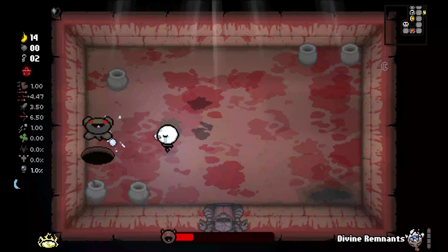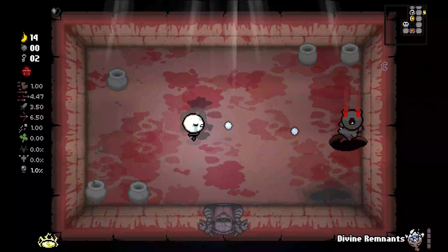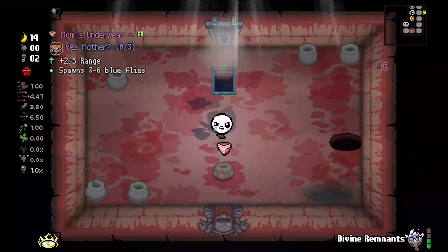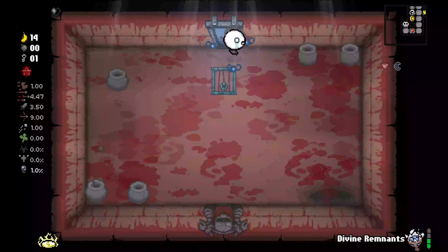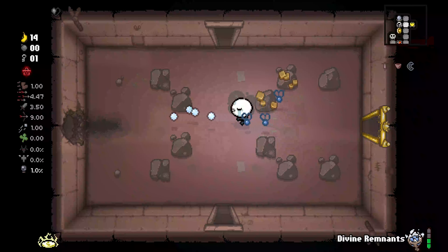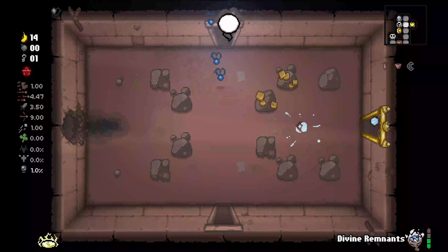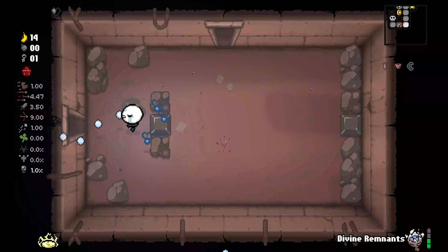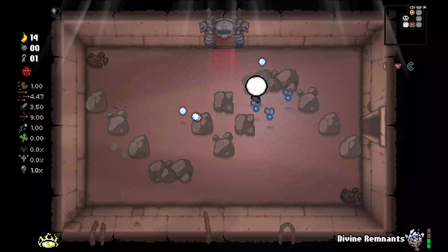We're gonna take care of Little Horn here. It's a little bit scary when we don't have a mantle. Basically, you can either use the mantle as a shield, or you can use it for items to re-roll. There's nothing there — that's a bit of a shame. I don't think there's a way we can get any more money here without a bomb.